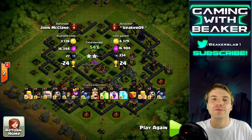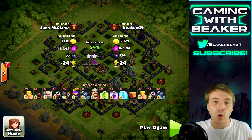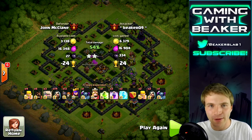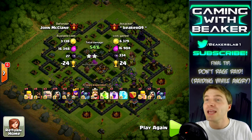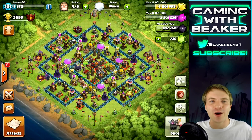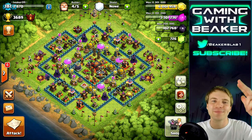Hope you learned something from the tips today. They weren't all that specific, but I just want you guys to get a feel for some of the things you can do to save yourself from getting one stars when you're trophy pushing. The best way to climb trophies, especially when you're using a big army, is to get as many trophies as you can. Make sure you get the two stars — save some troops, go in with a clear head, have a good army that you're comfortable with, even if that means having a jump spell. Hope you enjoyed these tips — see you next time.